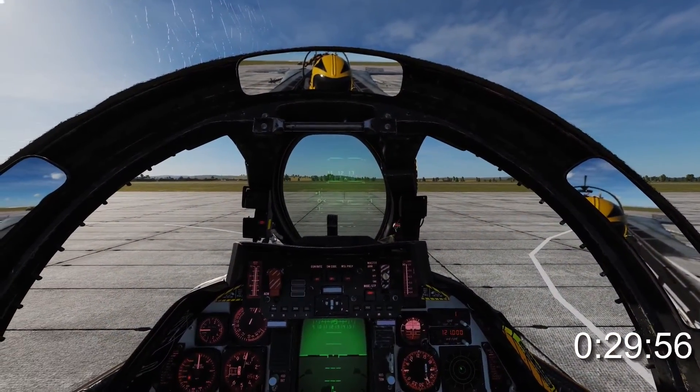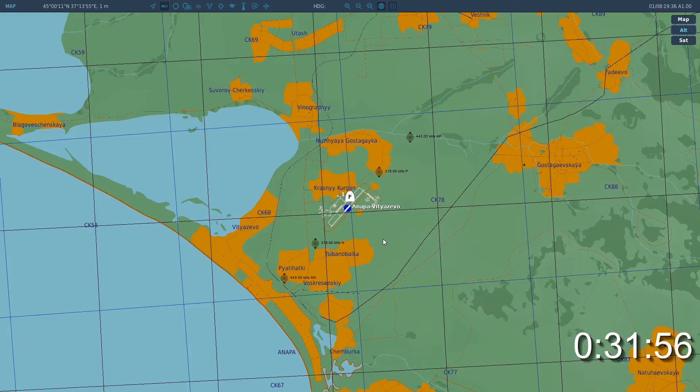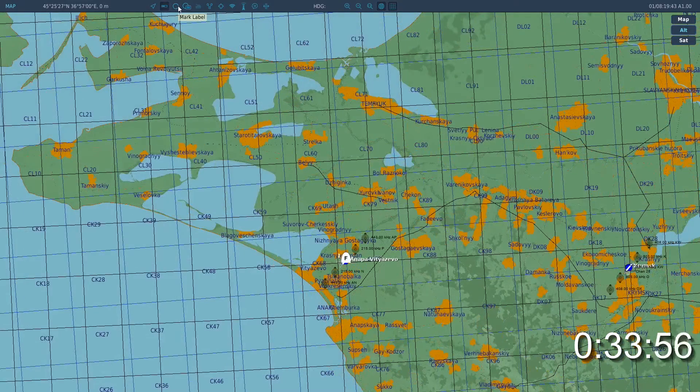In multiplayer, or just to assert your sexual dominance over Jester, you may also use the F-10 map. Click mark label at the top, click a point on the map and then type in the number or abbreviation of the steer point.